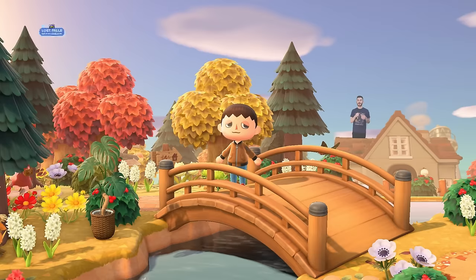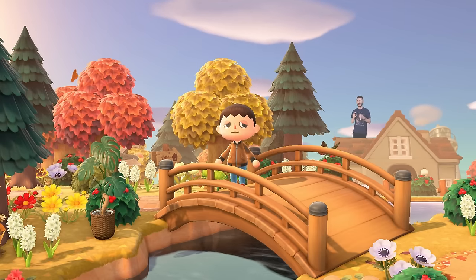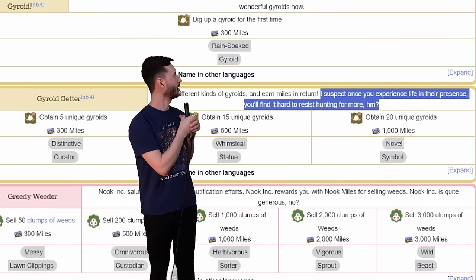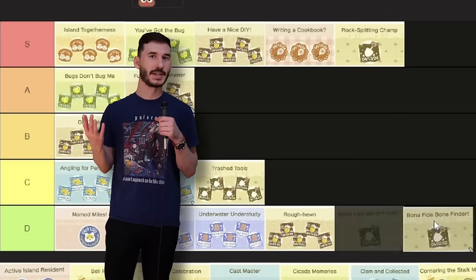I'm going to lump the gyroid and fossil achievements together because they're basically the same thing — digging something up. I'm not an archaeologist, so I basically cannot go and just dig up some dinosaur bones. And since I can't have the dinosaur bones, I also cannot get them assessed. Gyroids are based on Hanawa, little clay figures that were buried with people whenever they passed away. Legally and morally, I cannot do this — I do not want to get obsessed with grave robbing. All four of these are going in D tier.